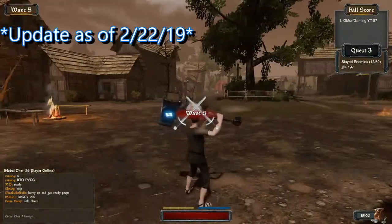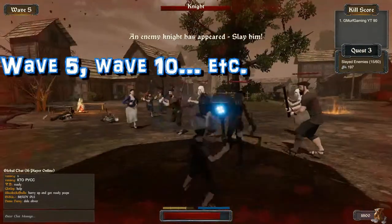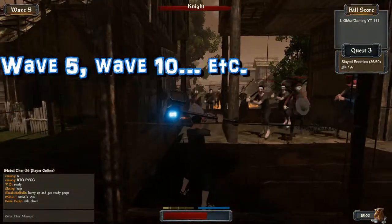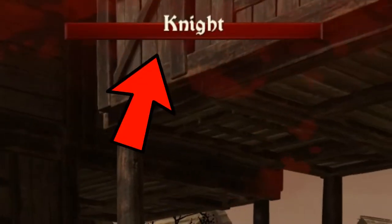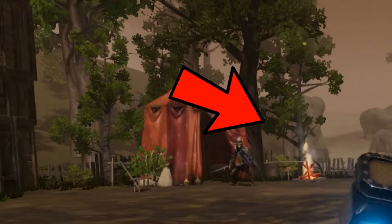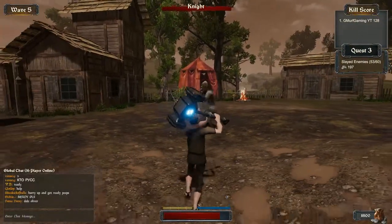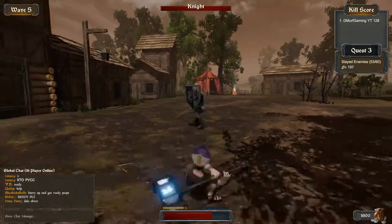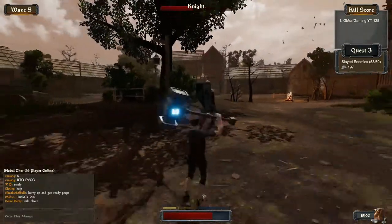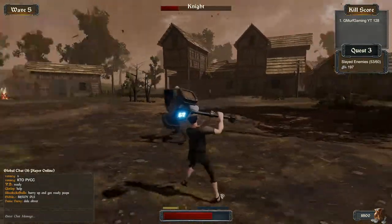Quick update: when you reach Wave 5 a boss will appear on the map. At the top of the screen it says 'Knight' with a health bar. The boss spawns back here next to the tent and is quite tough to fight by yourself. The power attack doesn't seem to hurt him much. I found that if you wait for him to attack, roll forward, and then do a normal attack, it tends to do quite a bit of damage.